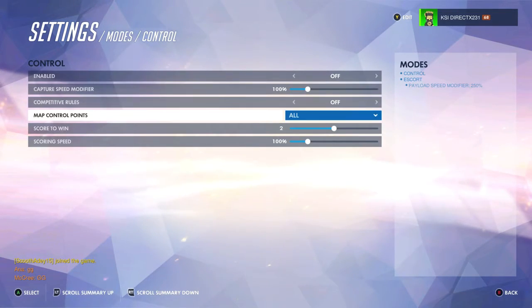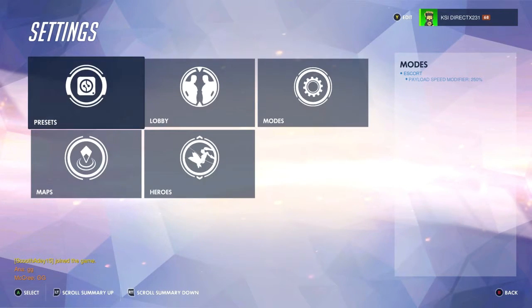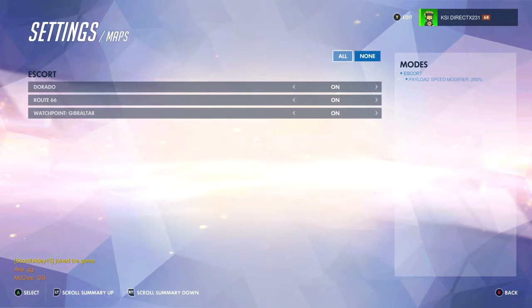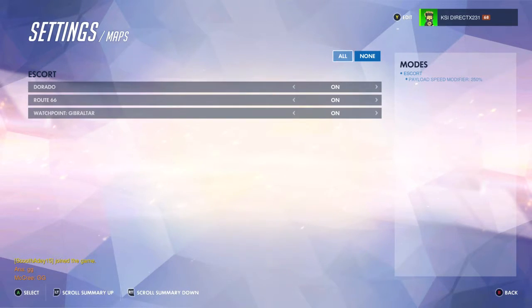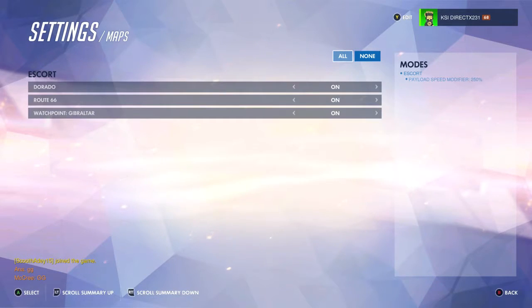You can set these up for different speeds also, depending on how you want it to work. We're going to do Escort only. Set up what maps you want — there are only three right now that are available for that mode. If you have them all turned on, all the maps will be there.